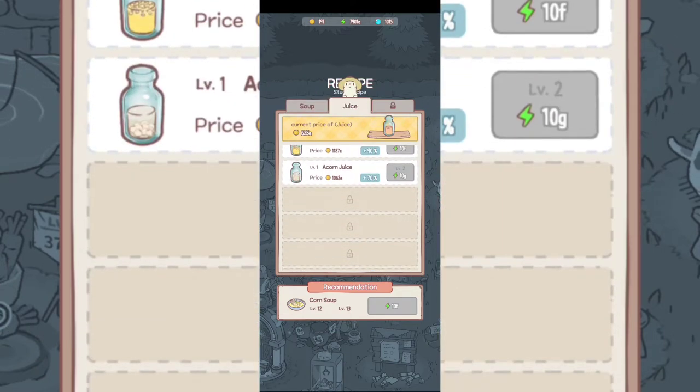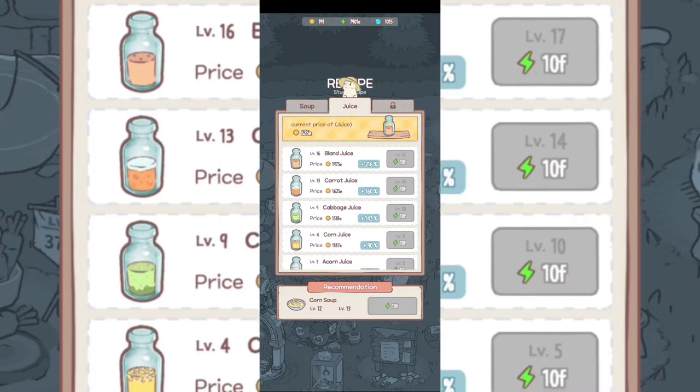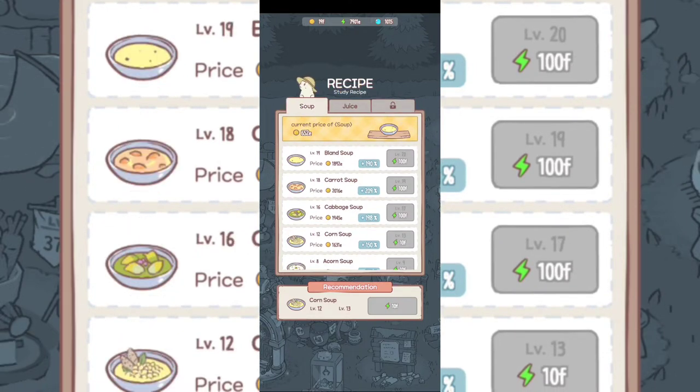You're gonna have juices that you need to make as well: acorn juice, corn juice, cabbage juice, carrot juice — different kinds of things you need to complete, and another one I hadn't had the possibility to unlock yet.